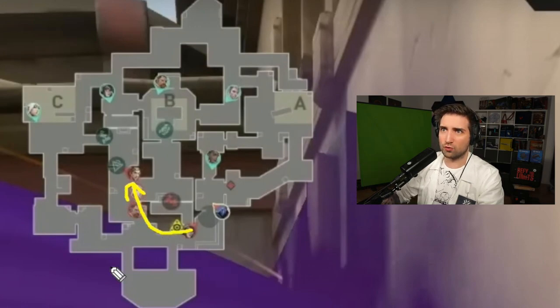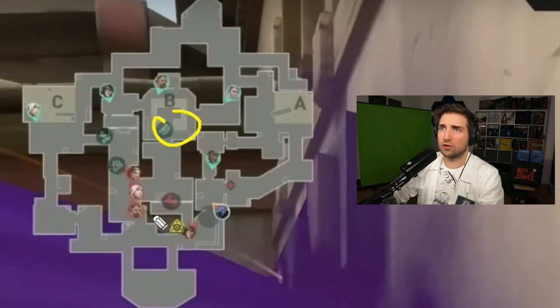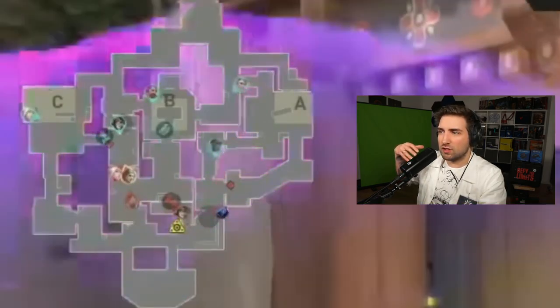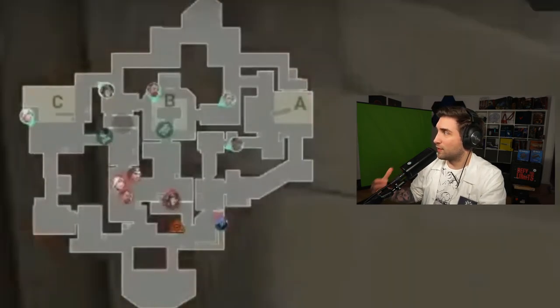This funneled the people now into this direction, and this is huge, because right now, after this utility being used from A-long by Sova and the Breach from B-link, they instantly start rotating towards B and C. And because of the Killjoy Alarmobot on B, they don't even have to stand there. You will see that the players are just being funneled into a full stack of the defenders.